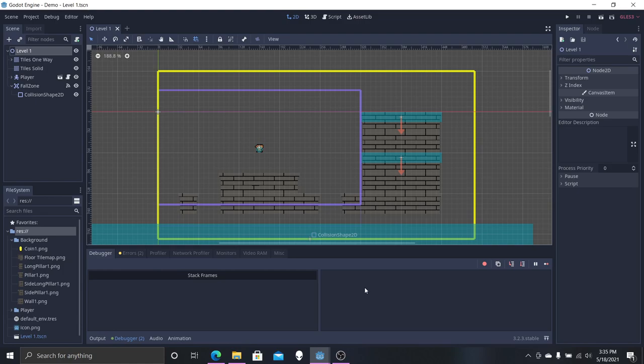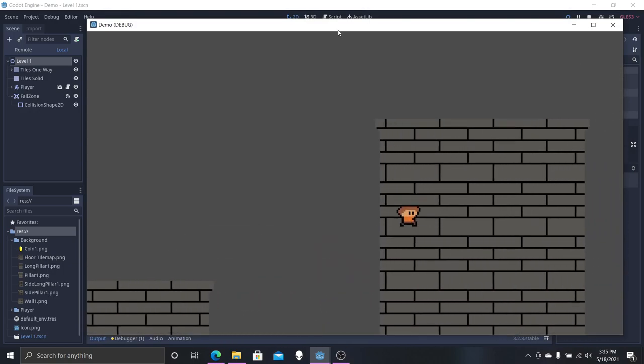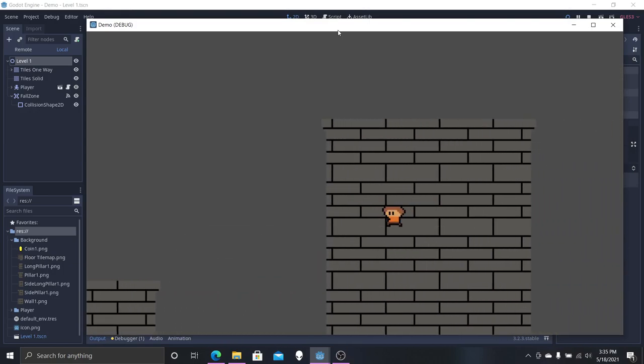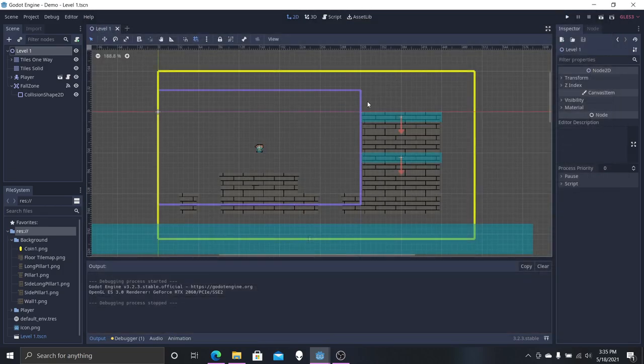Without further ado, let's just hop right in. As you can see, we have a problem where we can't really see where we're walking. My character is on one of the one-way collisions we made, but you can't really tell that it's a platform. So today we're basically going to put in single tiles instead of auto tiles.